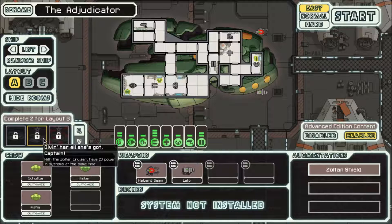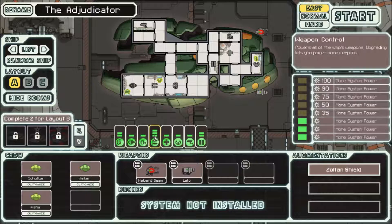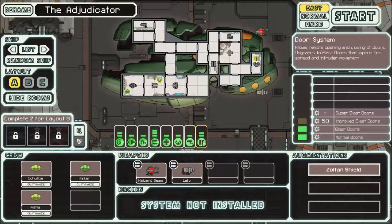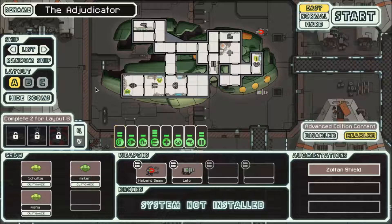Given our options — go captain with the Zoltan Cruiser, have 29 power in systems at the same time. Holy crap, that's a lot of manpower. Get to sector 5 without upgrading your reactor — that's possible. So I'm looking at these systems: you don't get a lot, like you start with one engine, three weapons, you get two doors though. That's interesting. And just regular shields.